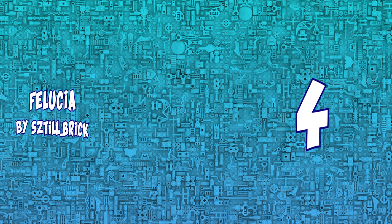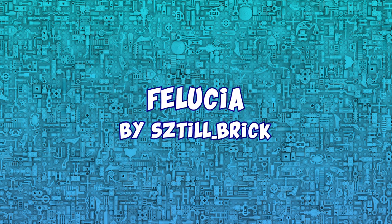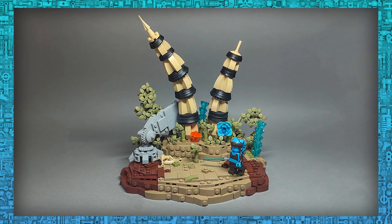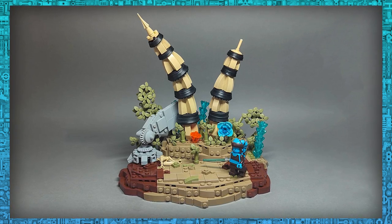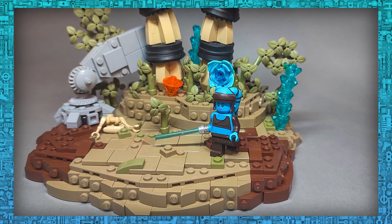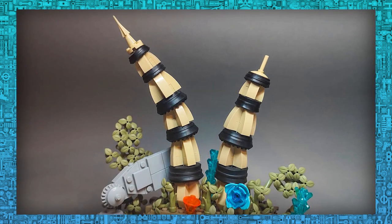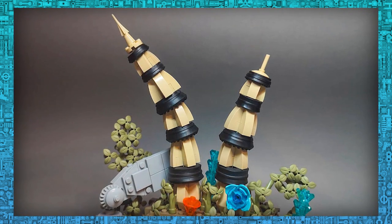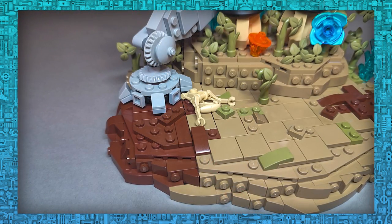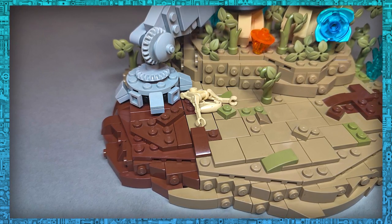4th place goes to a small yet very good looking mock, simply called Felucia, by Stilbrick. For such a small vignette, the builder was able to put so much detail into it that it had to make it to the ranking. Even though it's basically a stand for a single minifigure, it's a very neat composition with all the elements that a Felucia mock should have — rich with creatively placed foliage, a good ground structure, decent stonework, and I really like the AT-TE leg stomping on a poor battle droid that made his last stand right before Aayla Secura's end.